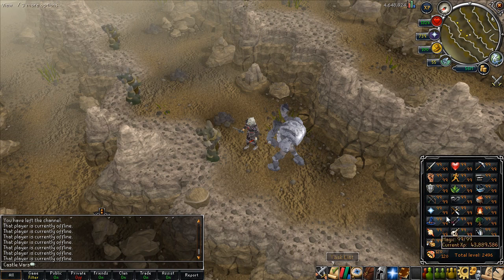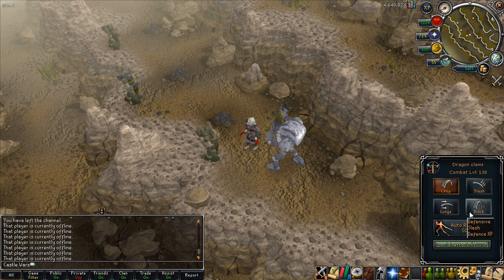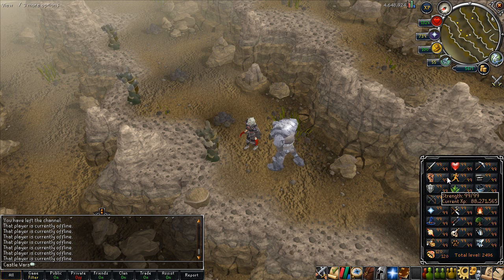They also changed how the stats menu looks and the weapons interface. One thing that's not very nice about the weapon interface is that the special attack only changes the text to yellow, which is noticeably different, but it was better before I think. I hope they change that so it's more noticeable when you have spec on, but if not, we'll get used to it.